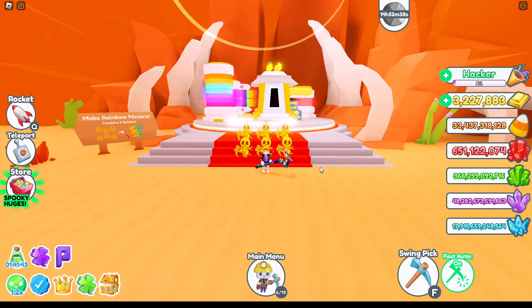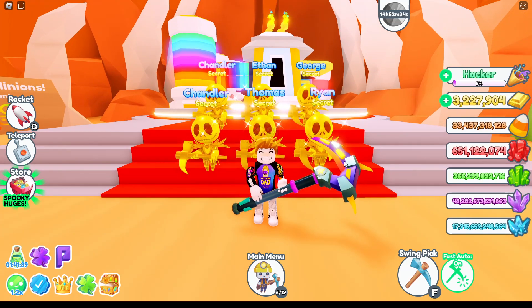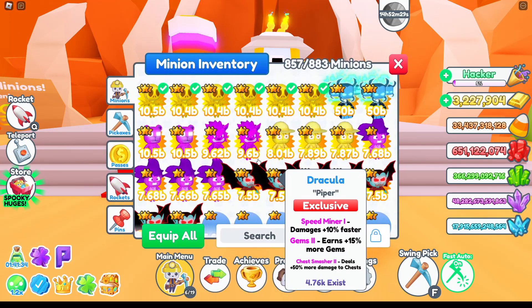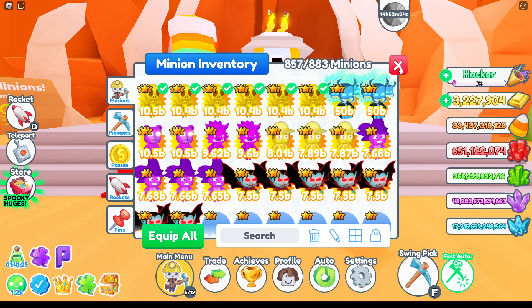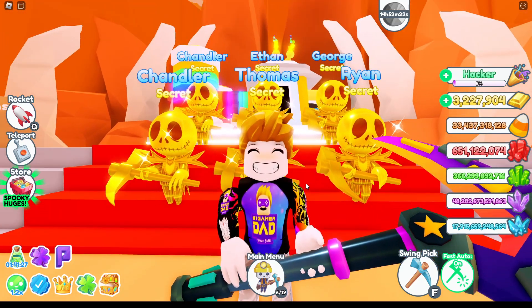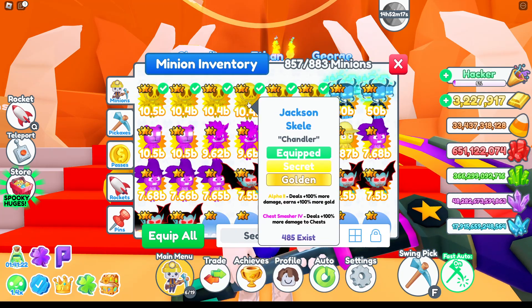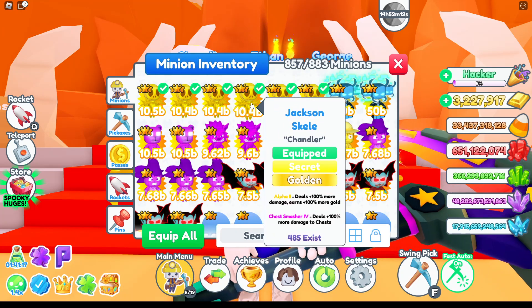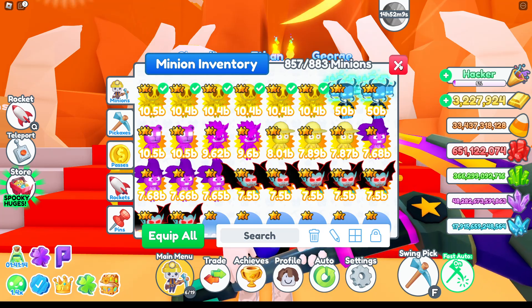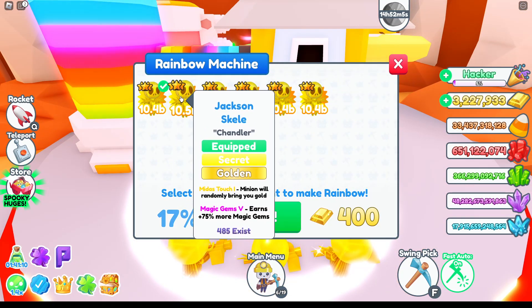Let's make the best pet possible in Minion Simulator. As you can see in my background, I've managed to get six of the golden secret ones, which are quite good. Before we match them together, they are about 1.4 billion in power, and when you make a rainbow they become 2.5 times stronger, so that should be about 25 billion once combined.